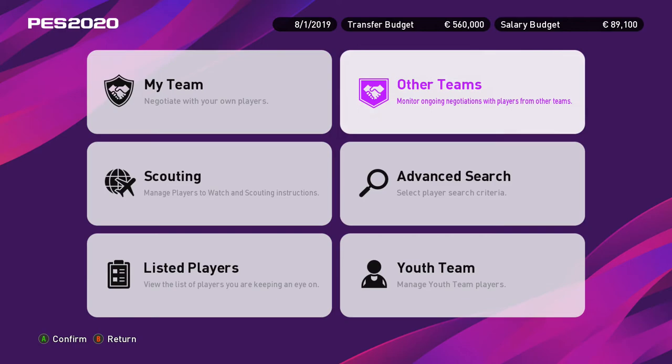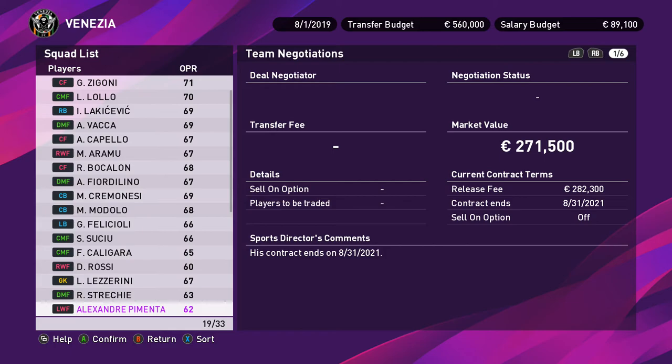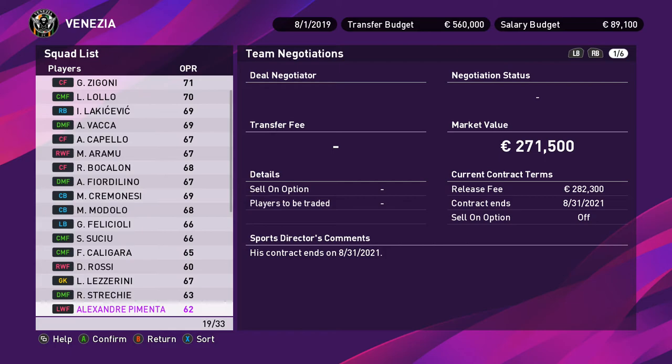The managed squad square also governs AI transfer offers. The AI constantly barrages you with offers, especially on higher transfer frequencies. You can negotiate at any time, but you cannot accept until you land on the managed squad square. If you land on it and get 'reject all players to sell,' you must reject them all — or accept them all if the square says to accept.